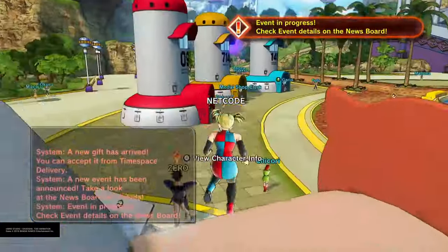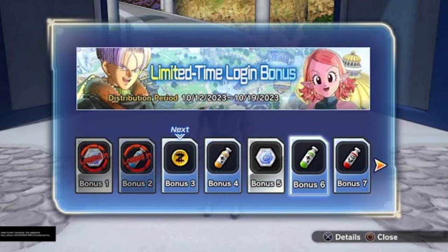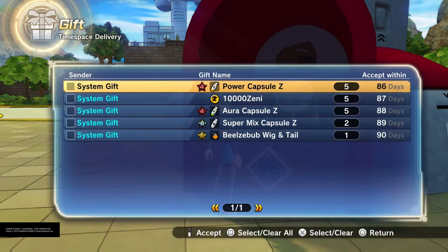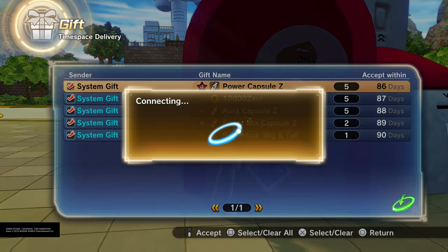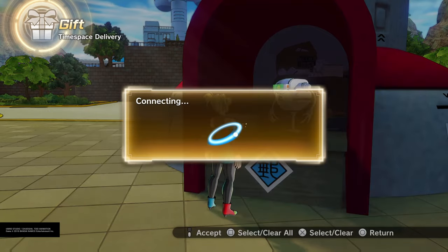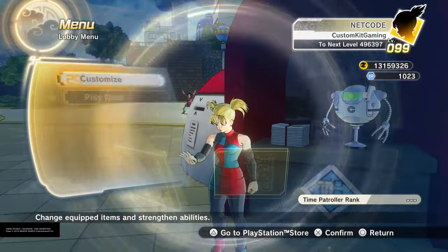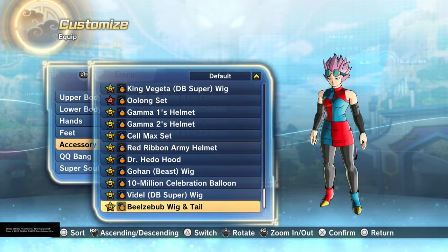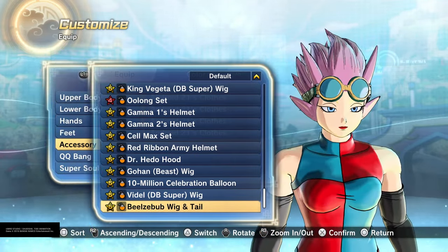If you didn't know — if you log in every single day you get special rewards. It's kind of like a Save the World type thing. Just log in and you'll be able to get the Beelzebub outfit from Sandland. Keep logging in for two weeks and you'll get his whole outfit set. I just unlocked the accessory — it's this little dude right here. Pretty snazzy. You don't even have to play, just log in every day and claim your outfit.